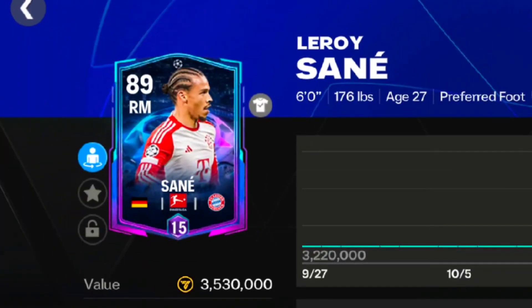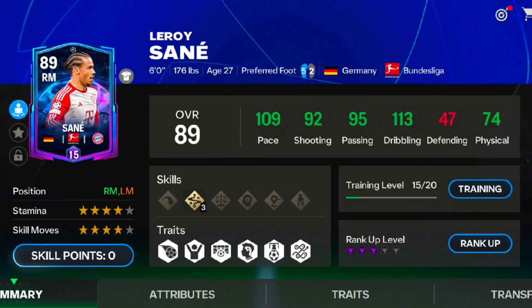Hello Rock Army! I upgraded the 86-rated Champions League event Leroy Sané card to 89 overall, and I gave him 15 level upgrades. It's time to see the stats — 109 pace, 130 dribbling, 92 shooting, and 95 passing. These stats are looking very hot and really great for Sané.